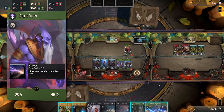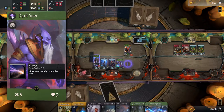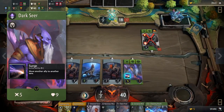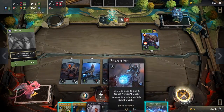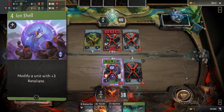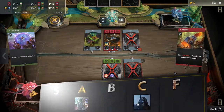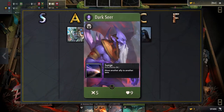Darkseer has similar stats to the previous heroes. His passive is decent and allows you to move another ally to a different lane. Mobility is pretty helpful in drafts but not always necessary since many items and consumables can achieve the same if necessary. Darkseer's signature card is pretty average too and provides a marginal board impact at an unexciting cost. This is why Darkseer belongs in the B tier.